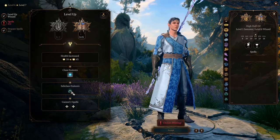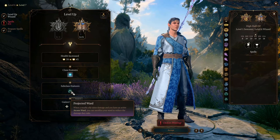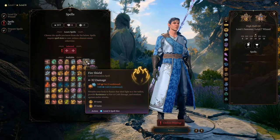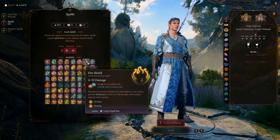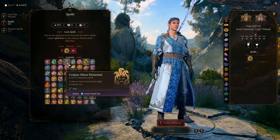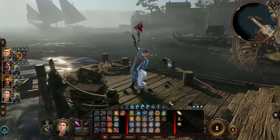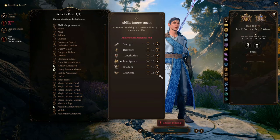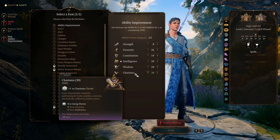At Level 7, we get Projected Ward — now we can use our Arcane Ward to protect our team. At Level 8, we can learn Fire Shield, giving us another resistance and further enhancing our retaliating capacity. We also learn Conjure Minor Elemental to summon another unit for our party, which is recommended for any mage build. At Level 9, we choose our second feat — Ability Improvement — to increase Charisma to 20 at cap, maximizing our spellcasting ability.